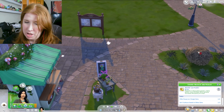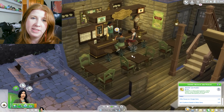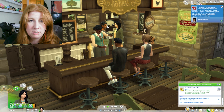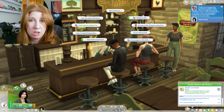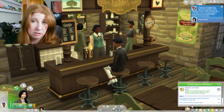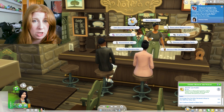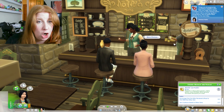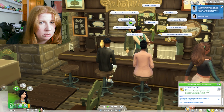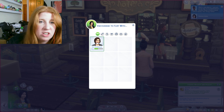We need to find another single sim to give this rose to. Ideally we're supposed to give it to the creature keeper but I don't really want to. Everybody needs to chill for two seconds. I'm going to sell you some lettuce seeds - I don't know where you're going. Encourage them to look up and have courage to flirt.